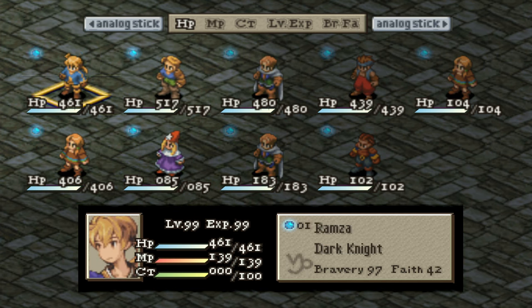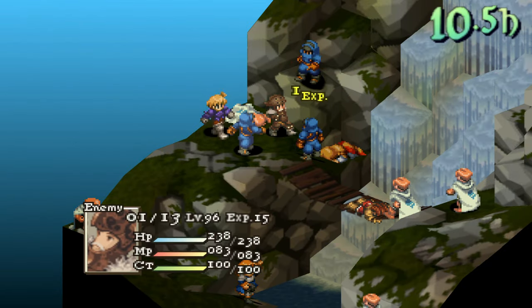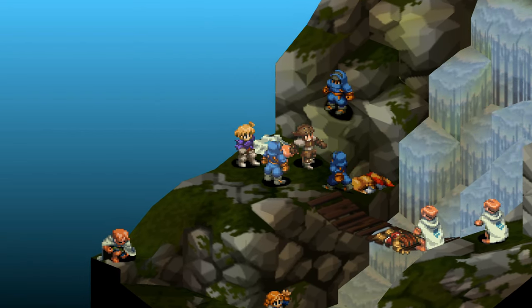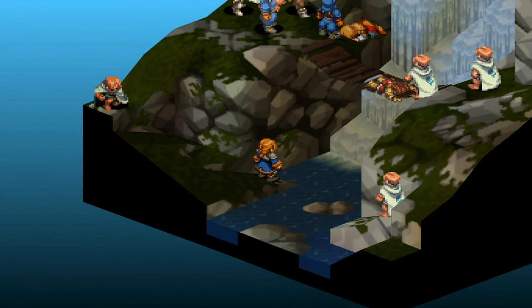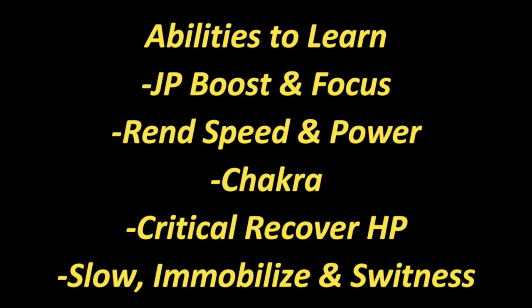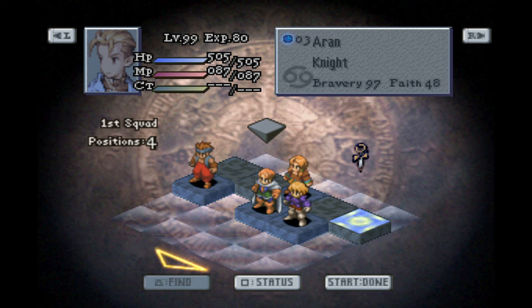You also have to unlock knight, archer, monk, and geomancer, and have these jobs be at level 8. If you don't do this step, it will take a lot longer for Gafgarian to get JP, or you may not be able to get enough from spillover, making a long process even longer or impossible. For abilities, get JP boost and focus from squire, rend speed and power from knight, chakra from monk, and optionally critical recover HP from monk, plus slow, immobilize, and swiftness from time mage. Once you have these things, head over to chapter 2.